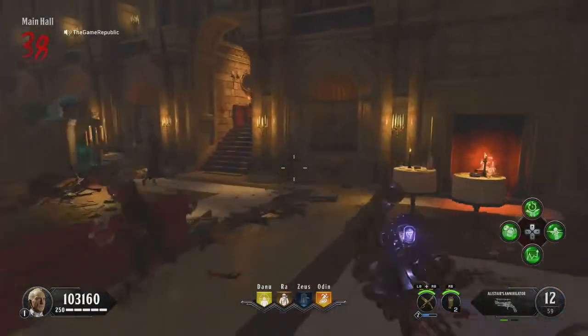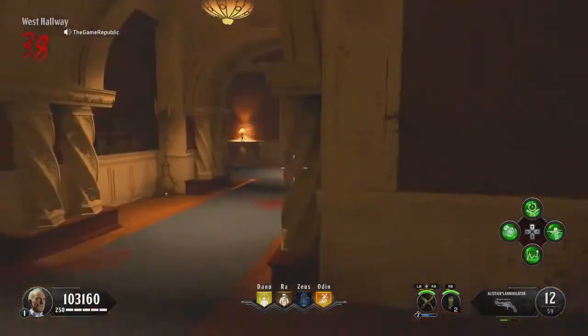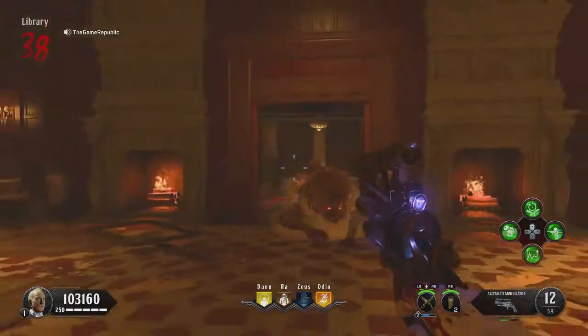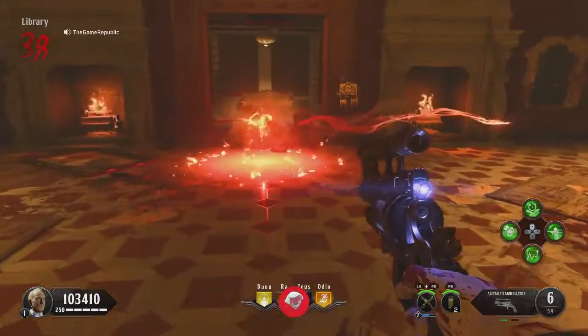We're going to go through the main hall right here, then go in here — this is the library. Once you're in here, you just want to kill the werewolf in here, just like that. It took two shots to kill.